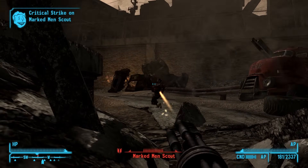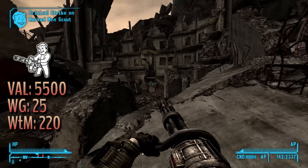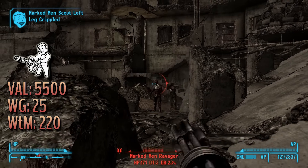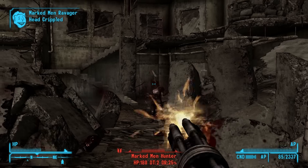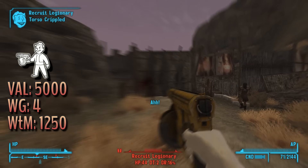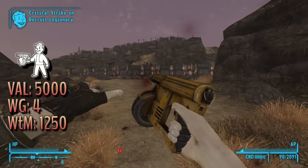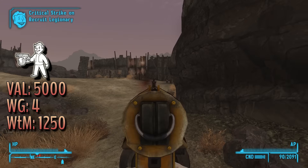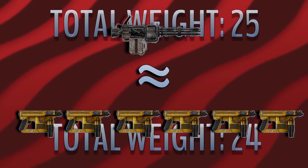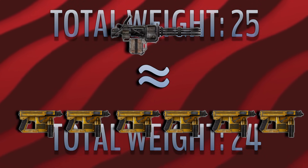Let's use an example. A minigun by default weighs 25 pounds with a base value of 5,500 caps, meaning it has a weight to value ratio of 220 — every pound is 220 caps. Now let's look at another weapon. Hailing from Lonesome Road, the H&H Tools nail gun weighs 4 pounds with a base value of 5,000. It's worth less than the minigun but has a weight to value ratio of 1,250 — five times the amount of the minigun — meaning for every minigun in your inventory, you could have 6 nail guns totaling 30,000 caps instead of the minigun's 5,500.